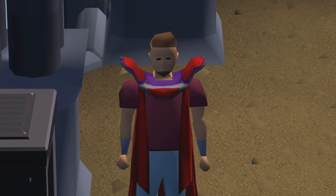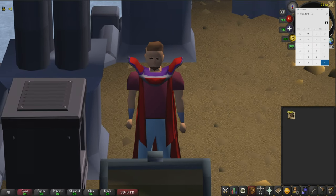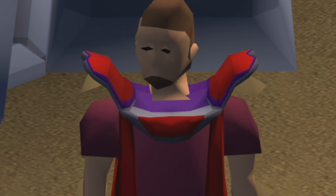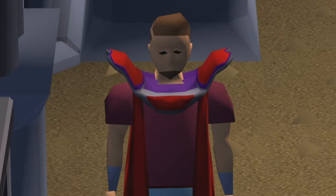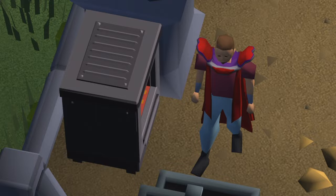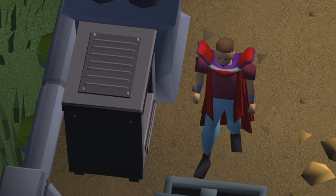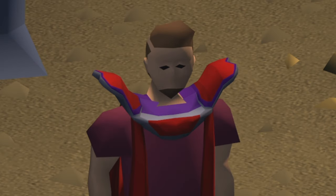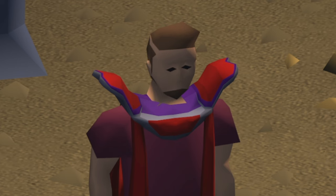Welcome to the final price check of cooking manta rays. Here in my inventory is all of the manta rays we managed to cook over this one hour. We managed to cook 1,440 manta rays, which is decent — a little bit above average. That is because we were using the Mythical Guild to cook them; it's quite quick here, and I'm literally on the same tile where I can use both the range and bank at the same time. That's why I come here for a lot of my cooking videos — it lets me maximize my profit.